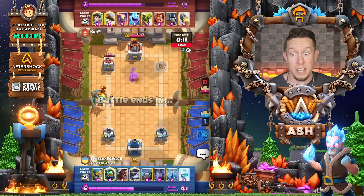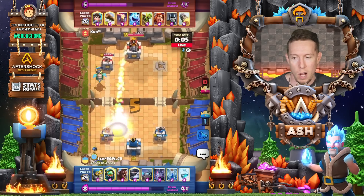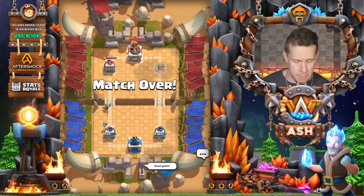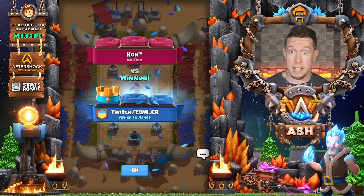With 12, 11, 10 seconds remaining, things are looking pretty good. Rocket number one comes down; Goblin Barrel as well, but we have no worries there. Ko, much love. Let's give him one last Inferno Tower emote. Let's go into the next match.